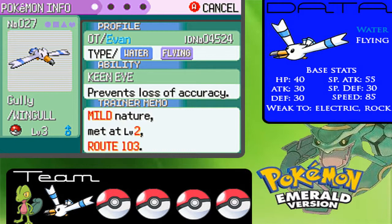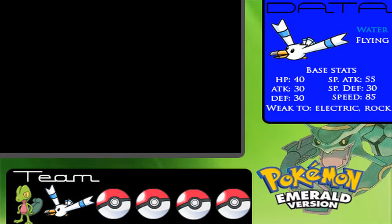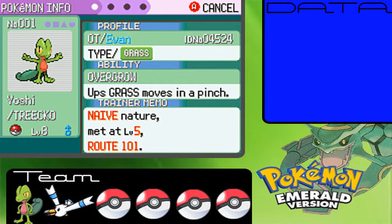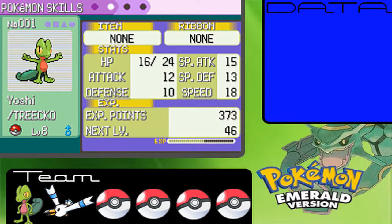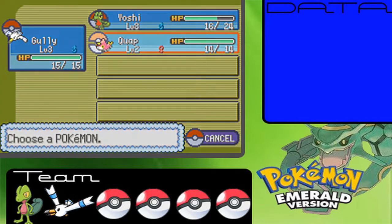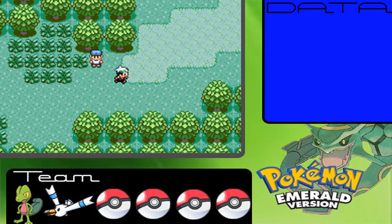A mild nature is actually not good for Wingull — it raises special attack but lowers defense. I can't really do anything about that because it's a Nuzlocke challenge. Naive nature is really good for Treecko though — it raises his speed but lowers his special defense. And Wurmple is relaxed natured, which raises one of the defenses. It's not one of the attacking stats like speed, attack, or special attack.